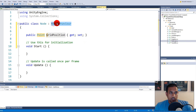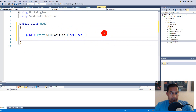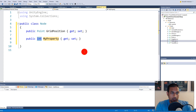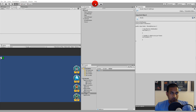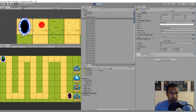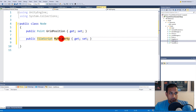Our node doesn't need to inherit from MonoBehaviour because it isn't something we need to attach to a game object in the scene. Remove MonoBehaviour and delete Start and Update. We also need a tile script reference because every single node is sitting on a tile, and for convenience we would like the node to have a reference to the tile it's sitting on. We can call this one TileRef. So now we have a grid position and a TileRef.